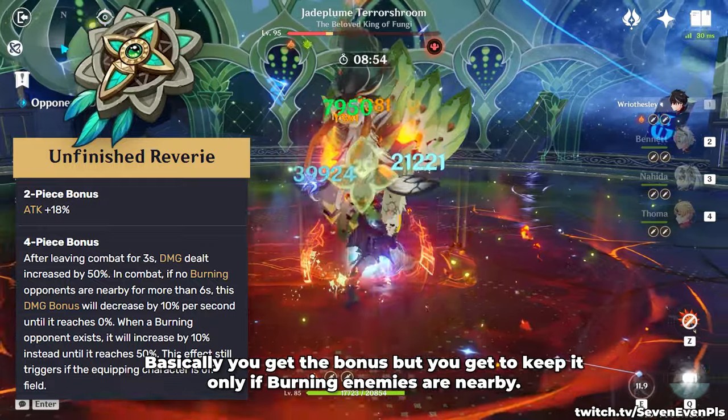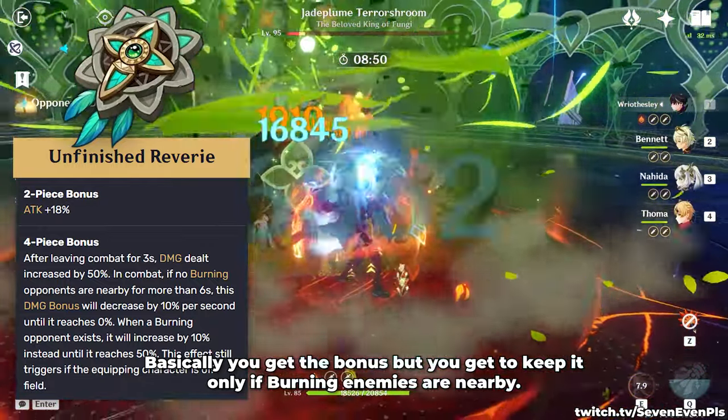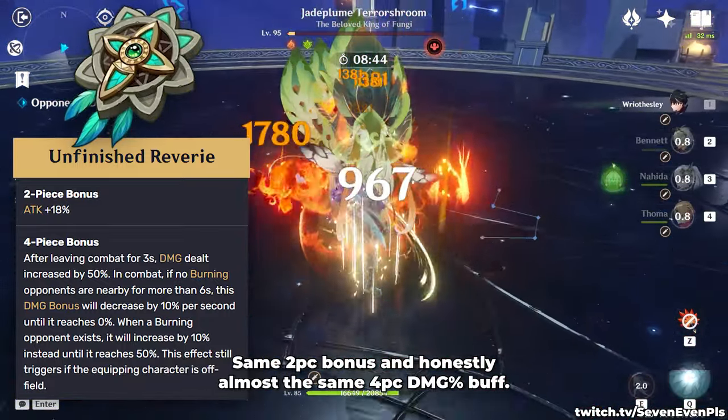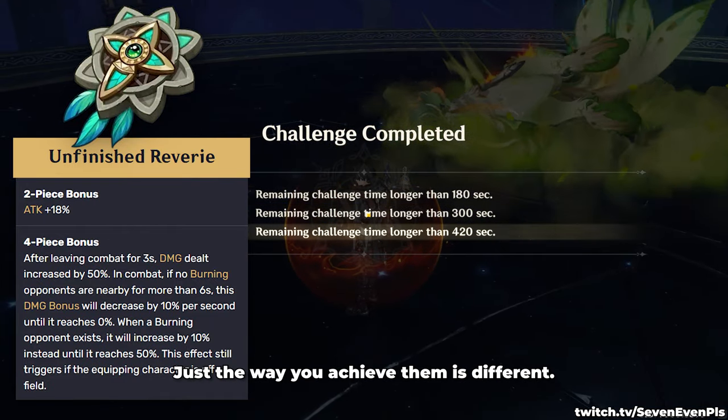You get the bonus, but you get to keep it only if burning enemies are nearby. First of all, this set is very similar to the Bond of Life Whimsy in terms of stats — same two-piece bonus, and honestly almost the same four-piece damage buff. Just the way you achieve them is different.